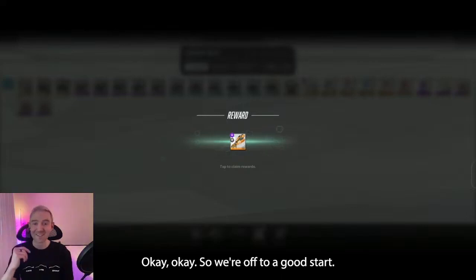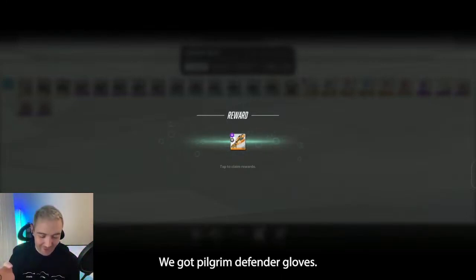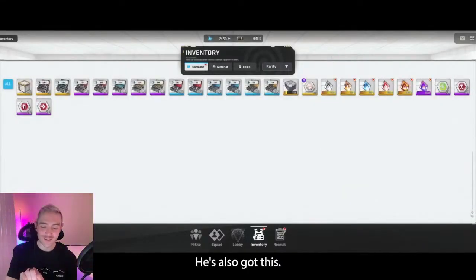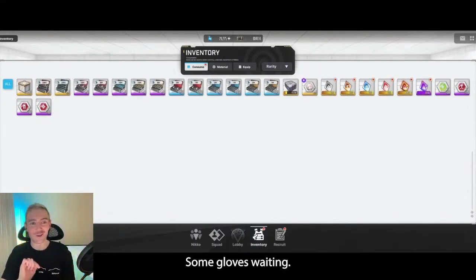We did get Pilgrim equipment! So we're off to a good start. Pilgrim Attacker would have been good, but we got Pilgrim Defender gloves. Not a bad way to warm up. He's also got this Noah spare body here waiting for when he gets Noah, and now he has some gloves waiting for her to equip as well.